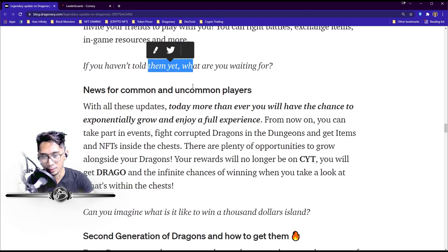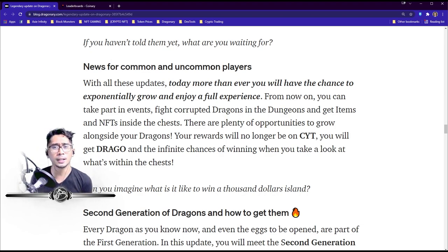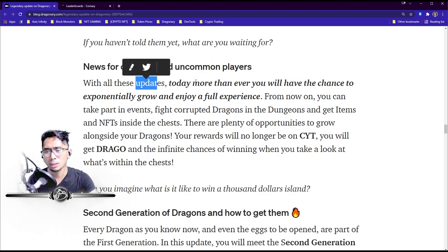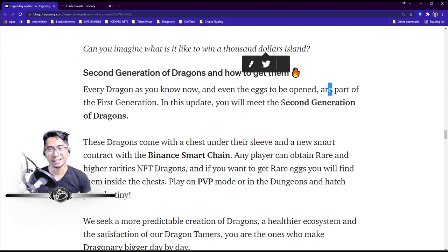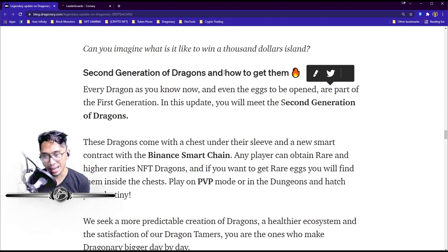For common and uncommon players — essentially all free-to-play players — with all these updates you will have the chance to exponentially grow and enjoy the full experience. You can now participate in ranking events, fight corrupted dragons in dungeons, and get items and entities inside chests. Your rewards will no longer be in CYT — you'll get Drago instead, plus infinite chances of winning things from chests. Imagine winning a $1,000 island!